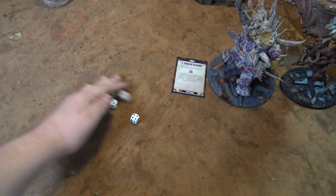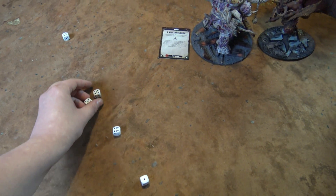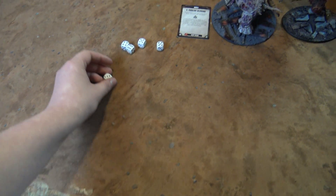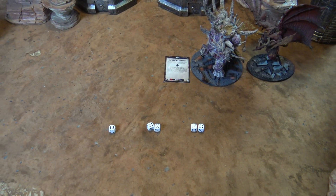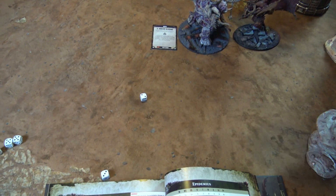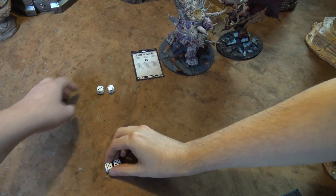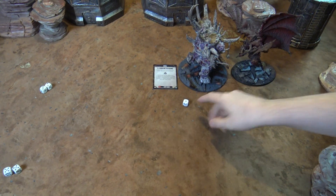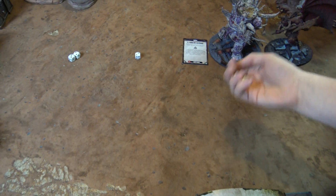So they all hit. Time for the wound rolls — 2s to wound. Okay, so we've got 2 fives, and I get to reroll all failed wounds due to the Bile Sword. So you've got 2 at normal damage, 2 at additional damage, and 1 at double damage plus additional. Okay, 4-ups to save. Armour of Scorn — I'm not fine. And I want to reroll that one. Going to spend a command point. 4-up. Armour of Scorn — oh. So that was the double damage plus 1. That was the double damage plus 1. And these are just plus 1 damage.